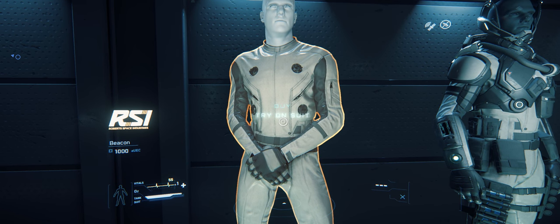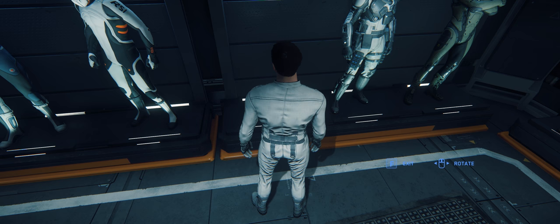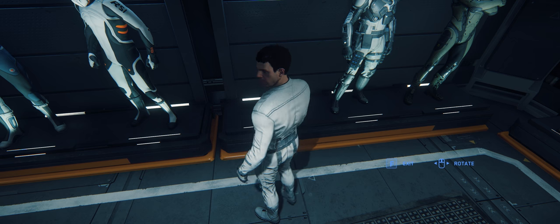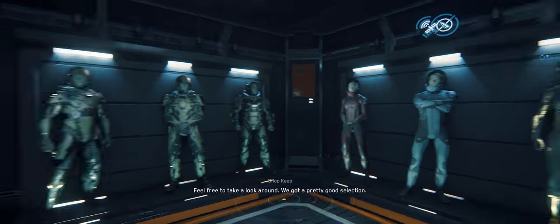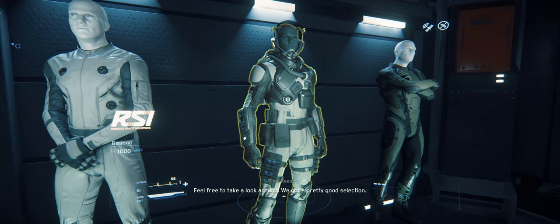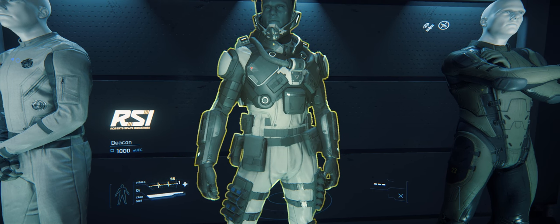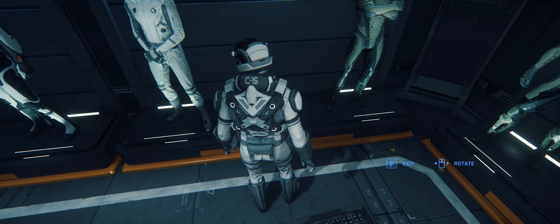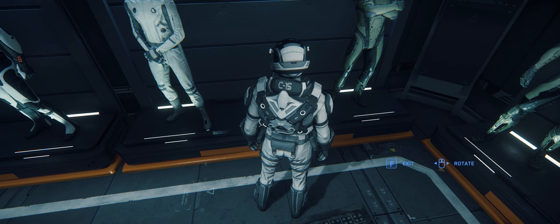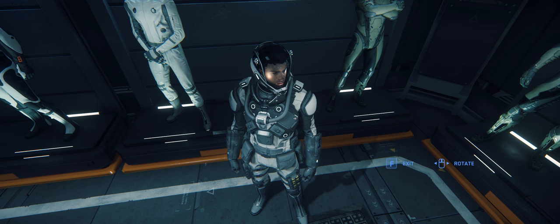This is the Beacon. It does not come with a helmet. The Beacon is more for under your armor suits, stuff like that. As you can see here the Beacon is under the — I can't remember the exact name of the suit, it's the one I currently have. That's the Horizon helmet.